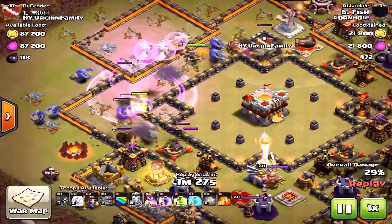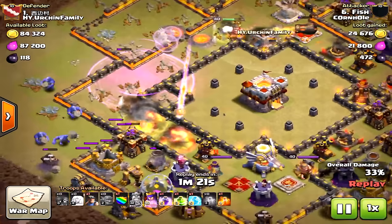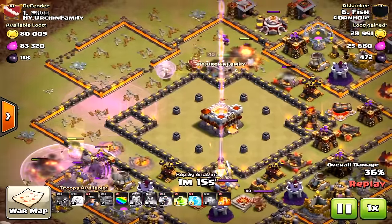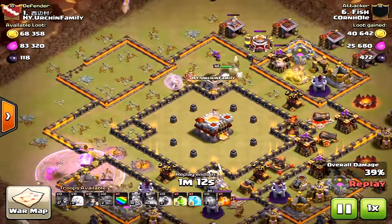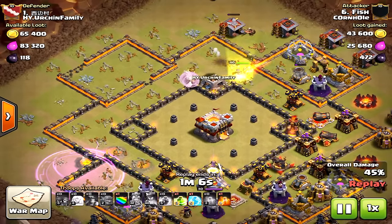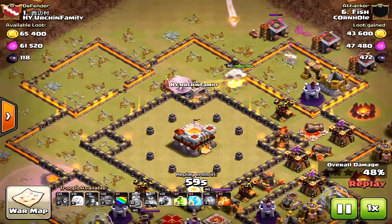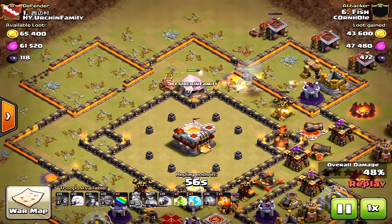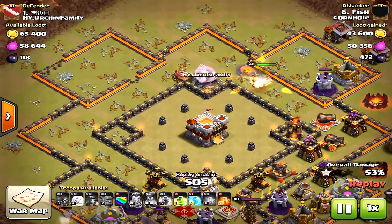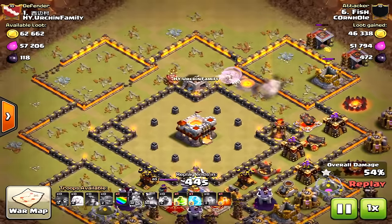What he's doing is clearing 50% of the base first. That means holding off on deploying his miners until the very end. He drops one miner up to the north — a great strategy — taking care of those barracks. You can see that level one miner going to work near where the queen is, making sure half the base is cleared. The queen stayed alive just long enough to clear those buildings. He still has the clan castle miners left, waiting for that last barracks to the north — the structure at the 50% mark.